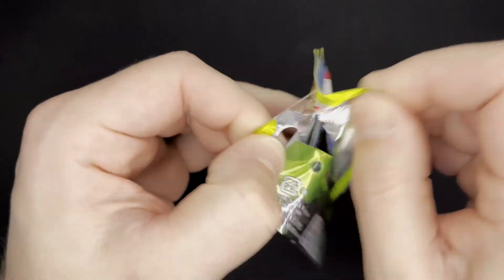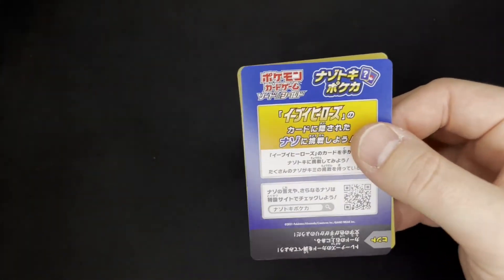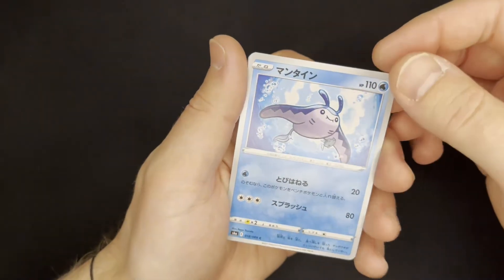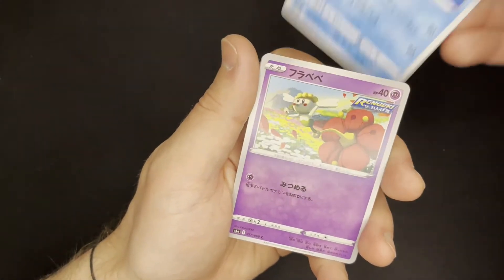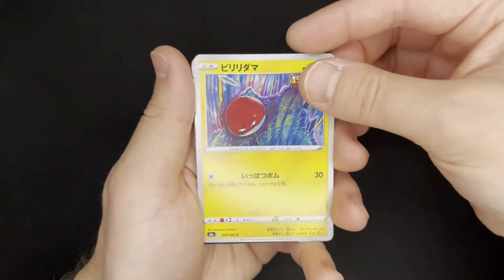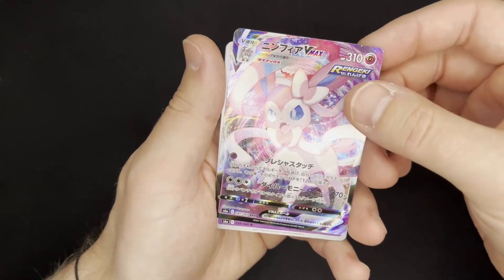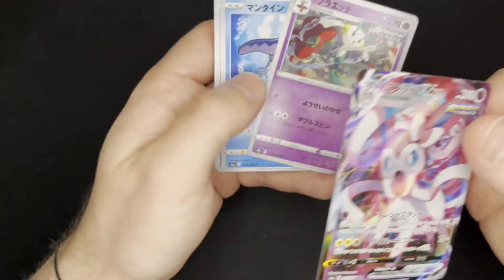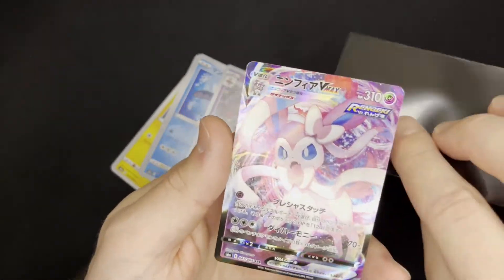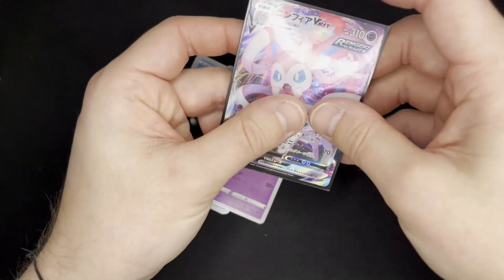Last pack of the Eevee set — hopefully we get a good Eevee full art, that would be awesome. We have a Mantine, a little flower, Voltorb. Full art VMAX Sylveon — I will take it, it's a good card. Going to sleeve it. Sylveon is one of the cuter of the Eeveelutions. I personally have always been a Flareon fan.